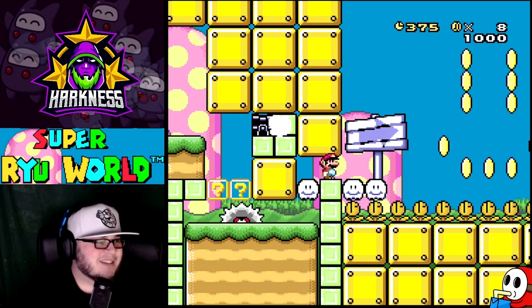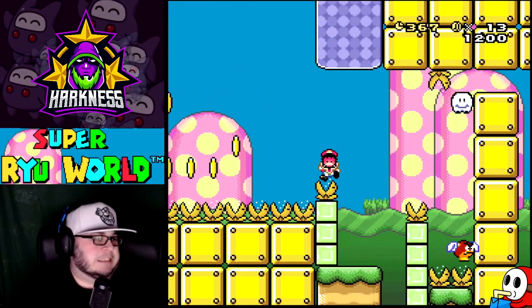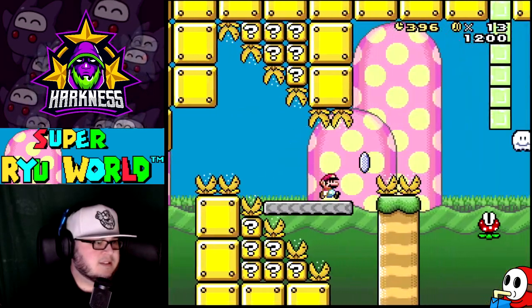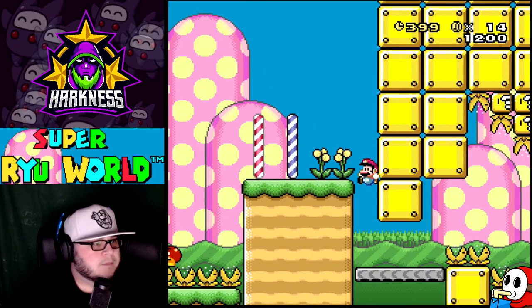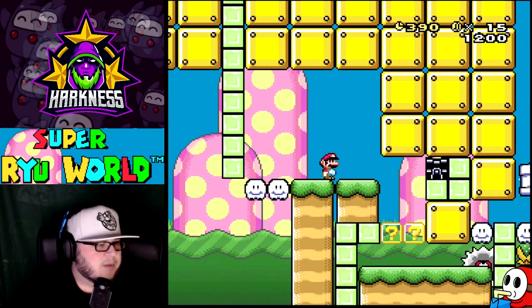My butt puckered a little bit. Alright, we wanna just run and jump. A little bit short on the hop. Spin — there we go. I like the way that goes, that's pretty nice flow.